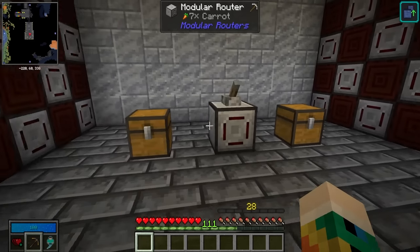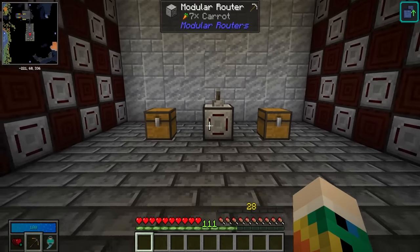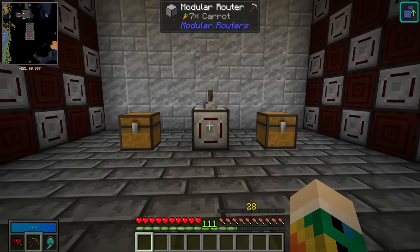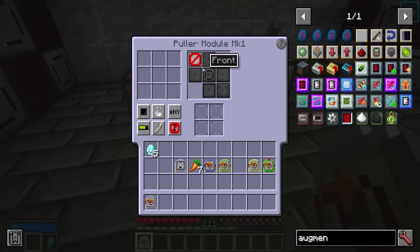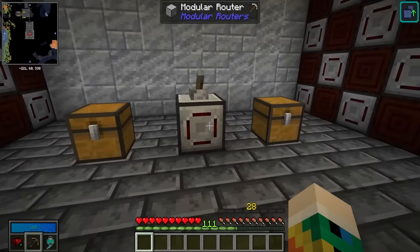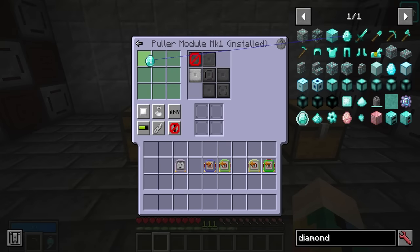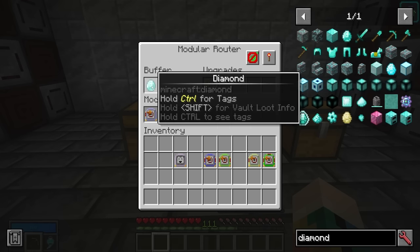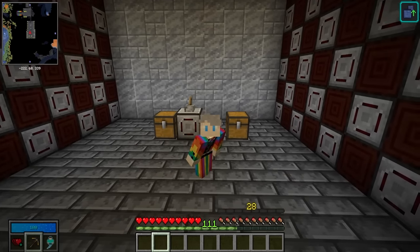We've already looked at the sender and puller modules mark 2, which let you pull and send items within a specific range. However there is a cheaper version: the mark 1, which has some limitations. With the mark 1 module you have no ability to shift right click to pull from an inventory. Instead, like the flinger, you select a direction to pull from. So if we select the left hand side, it will try to pull from whatever is to the left of the router — currently nothing there so nothing in the buffer.